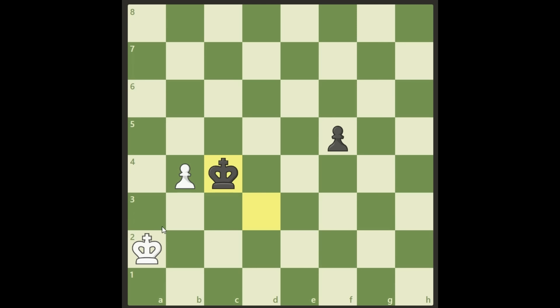Moving back to that position: we cannot play King b2 because King takes b4 gives Black the opposition. There are actually two moves that will give White a draw. We can play King b1 — moving closer to the pawn so we can still stop it. If Black takes b4, we get the opposition with King b2, leading to a draw.